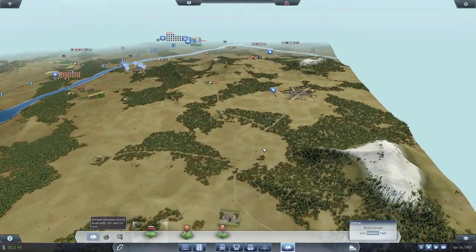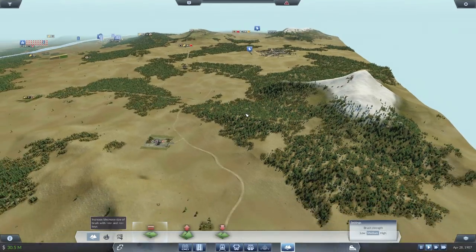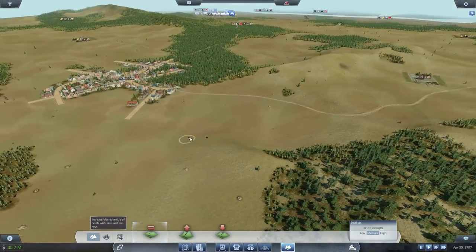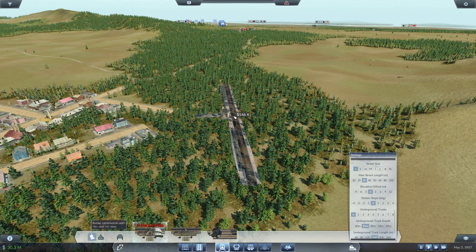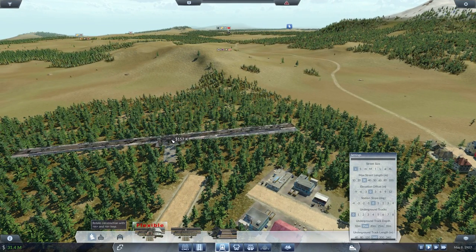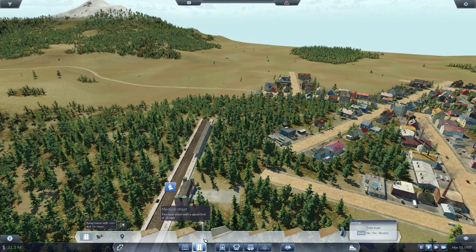Here's our next target station. McKinney will be our next one. We're going to have to skirt this mountain — probably plow through this mountain. I think we want our station kind of pointing that way, that would be optimal. So if we brought it out to here — that's going to be quite a turn there at the end. I think we need to kind of make it favor this side a little bit more, maybe something like that, right in the middle of the woods.